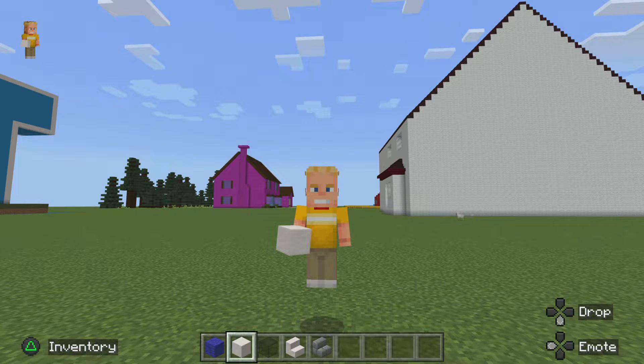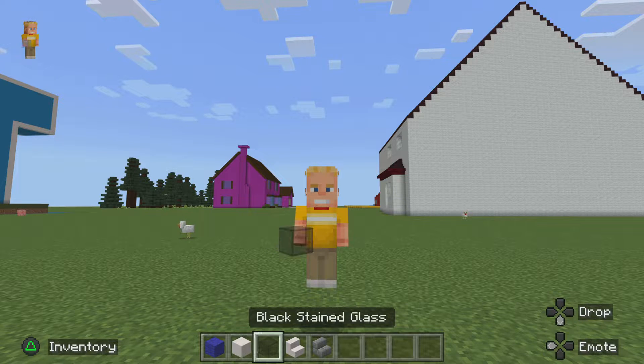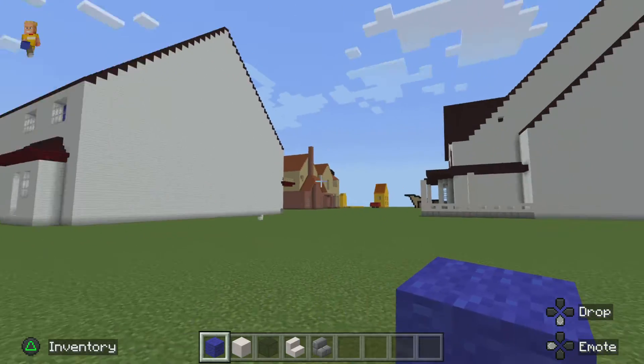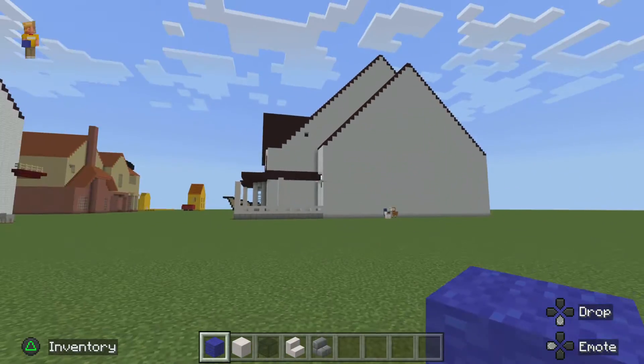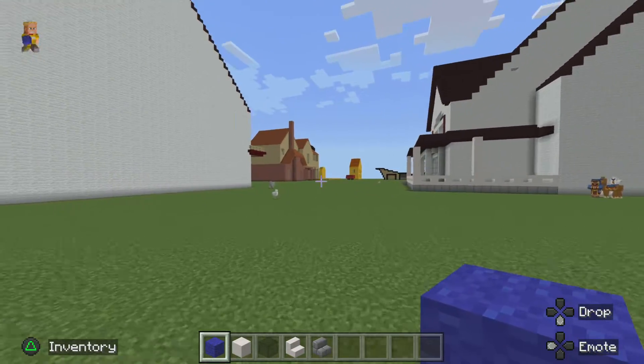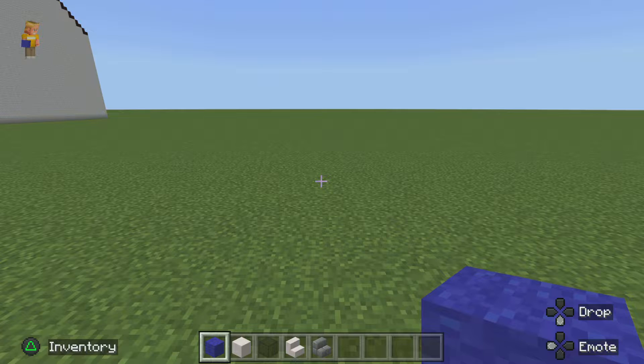Hey everyone, welcome back! Today I'm going to be showing how to make the Thundermans house in Minecraft. I know I've already tried to do this tutorial, but I accidentally deleted that Minecraft world. I'm very sorry — I'm going to try to recreate all those builds from that deleted world. What you're going to need is blue wool, block of quartz, stained glass, quartz stairs, and stone brick stairs for part one.